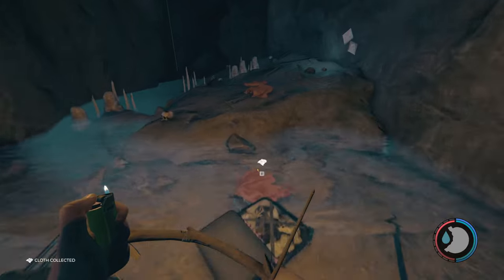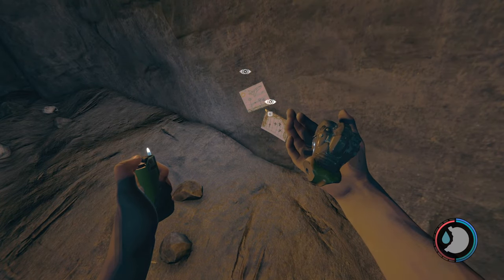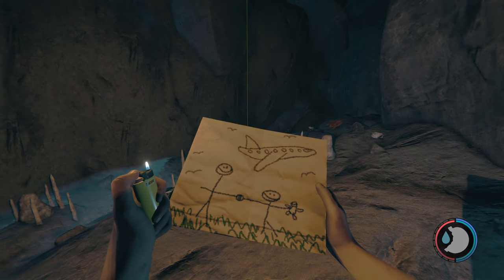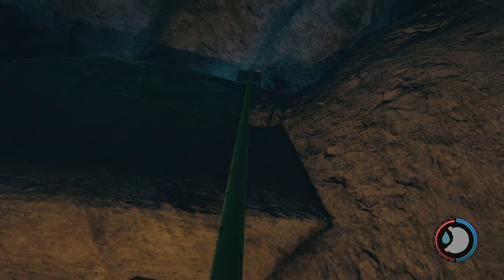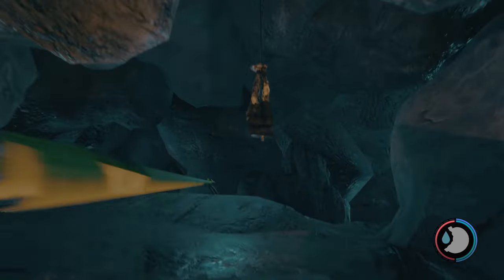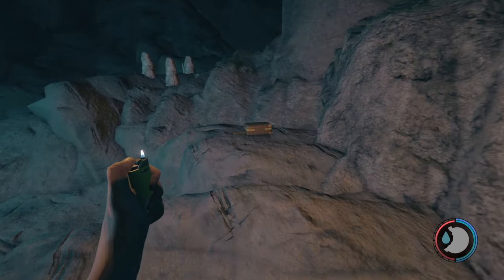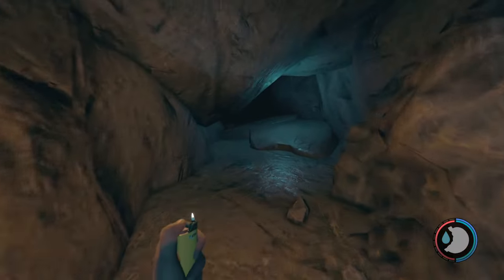Got some cloth right here. We got Timmy's toy torso right there on the ground. We have one picture right here, and another picture right here. Heading up this rope — I could use fly mode, but in the cave it gets a little glitchy and weird. There's an armsy over there. We're going to go left here first. There's a suitcase right there with some cloth in it if you want to get it.